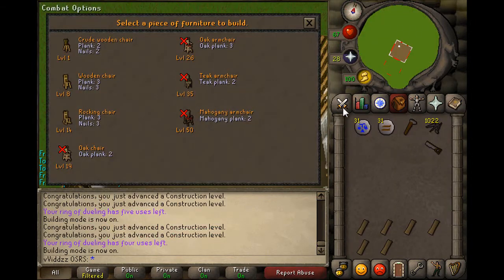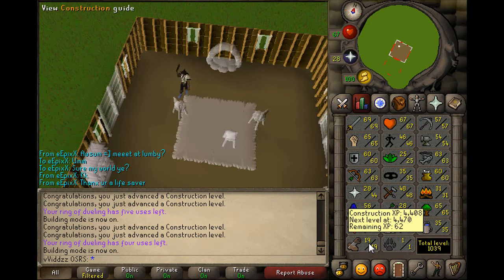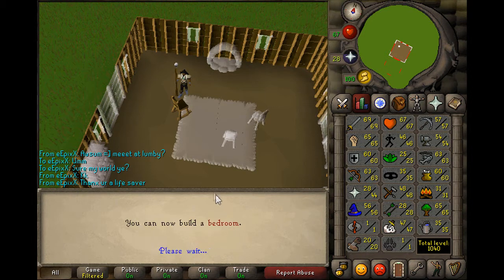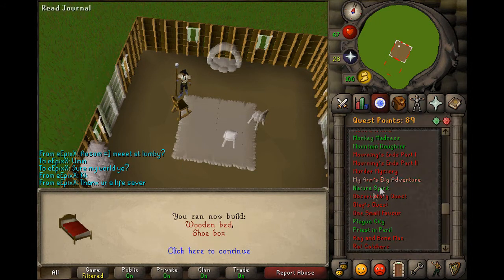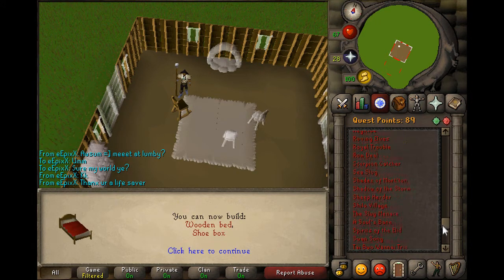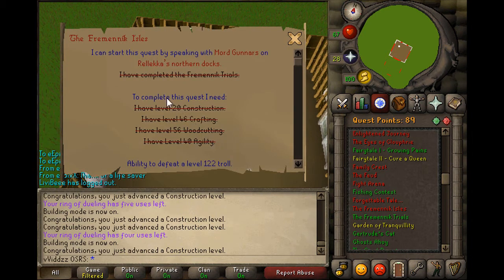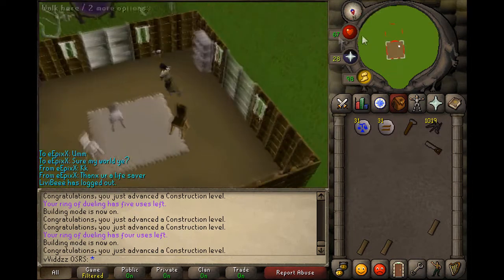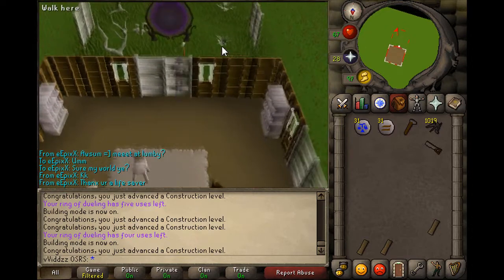Here we go — 20 Construction, my friend. There we go. I can now build a bedroom and I can now begin the Fremennik Isles quest. I'm going to do that right now. Got to speak to Mord Gunnars — I'm going to have a look at what items I need, then get started with that quest.